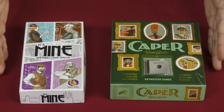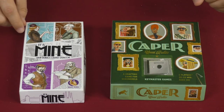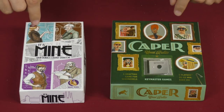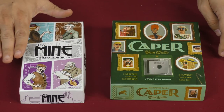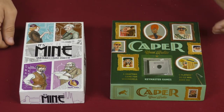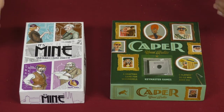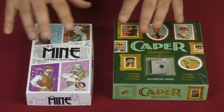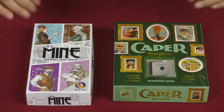Here we have the two boxes side by side for a size comparison, as well as your first look at the artwork in each of the two. I'm always going to be showing you the components for It's Mine on this side, right next to Caper on this side. Both are fairly small boxes, though very much different shapes. Let's dive in and see what you get inside each of them.